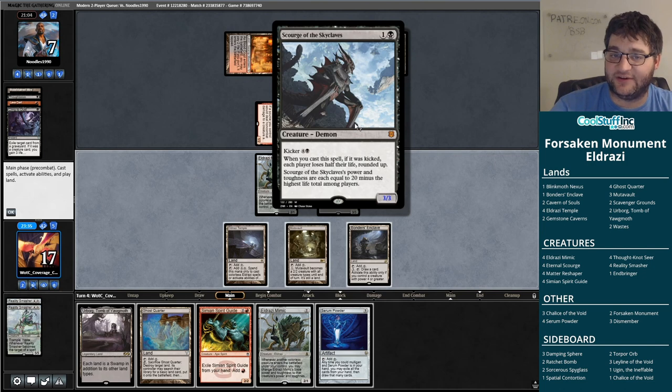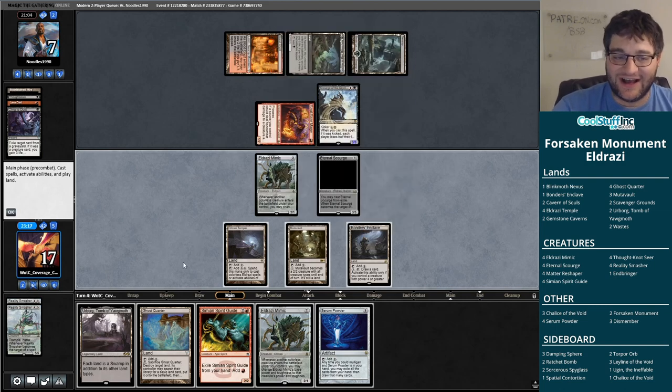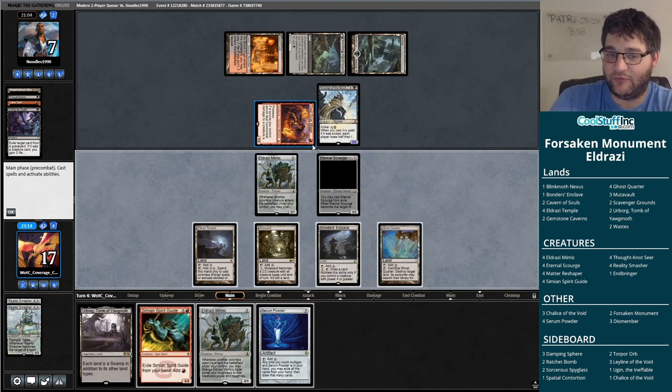That means they don't have answers to what we have in play and need to find them. Scourge of the Skyclaves — this is your Death's Shadow type card from Zendikar Rising. Let's see what we draw. Serum Powder, not what we're looking for. If cast kicked it loses you half your life. Each player's power and toughness are each equal to 20 minus the highest life total among players. I'm at 17 so it's a 3/3 there. It is actually much better to play against than Death's Shadow — I will take this any day.